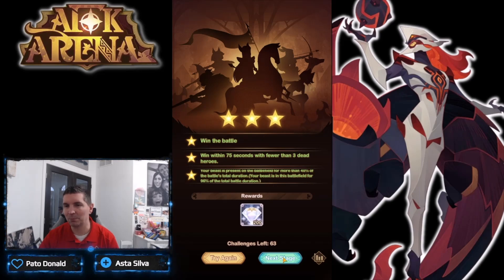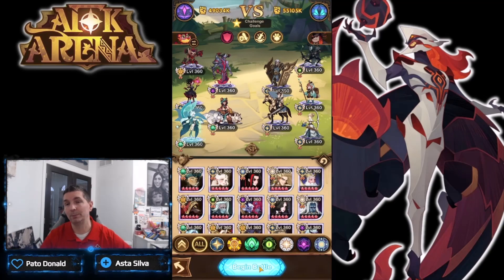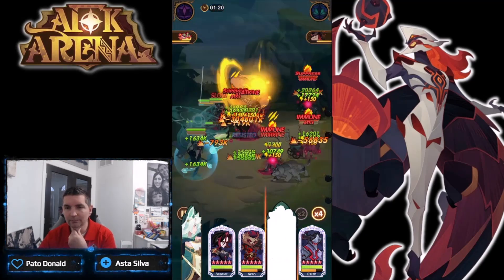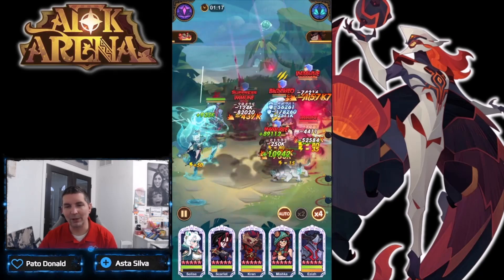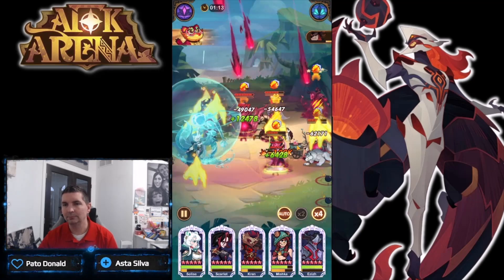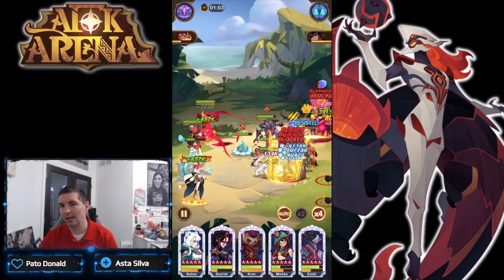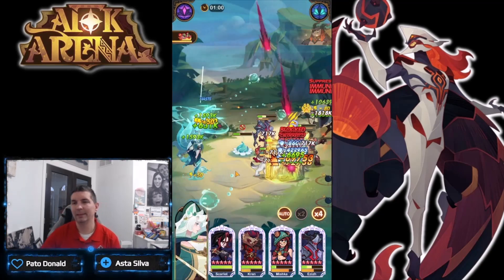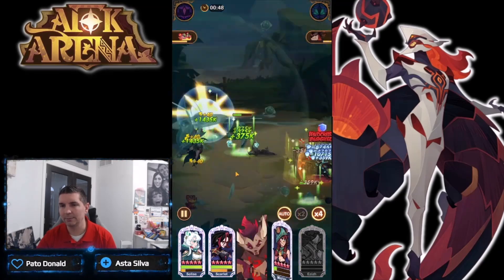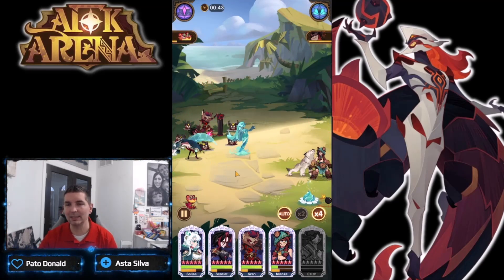Beast present more than 40% of the battle - continuing with our three-star stages, driving this all the way to 22. Come on Kren, we need that alt - there it is, pushing everyone right to the back. Even Hendrik is holding fast with the shielding. Kren just finished the alt and alts again. We lost one there but Kren should be able to get this down - just Hendrik left. Still got it down even though we lost Aziz.